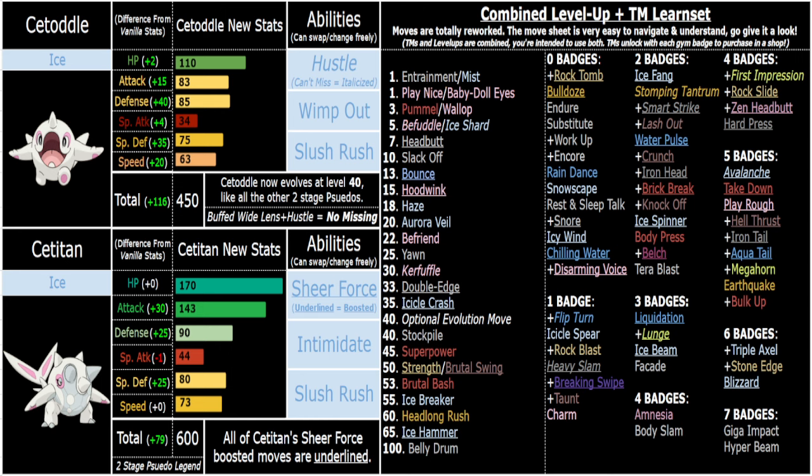It's got tons of reliable physical Ice moves now. Icicle Crash is 95 power, 100 accuracy. Ice Hammer is very late-game but very strong — those are your two most reliable Sheer Force Ice moves. You've also got Ice Fang, but there's no real reason to use Ice Fang over Icicle Crash once you run Sheer Force, since you're getting rid of the effect anyways. Ice Spinner with Intimidate is very good as it still gives you plus one Speed.